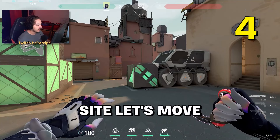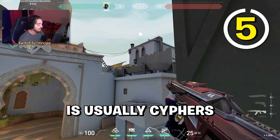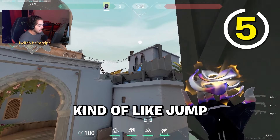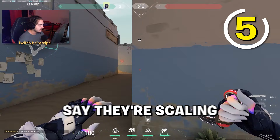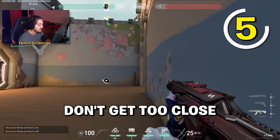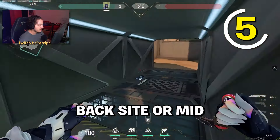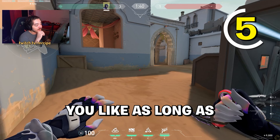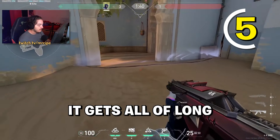Now for B site, my favorite. Cyphers usually put their cam on the pillar to get info towards Long. With Vice, you can jump and throw the flash here so when they're walking up, a player in Garden can swing off your flash. Just be careful they don't get too close or the flash won't hit them. You can also save the flash for on-site, placing it front side while you play back or mid.